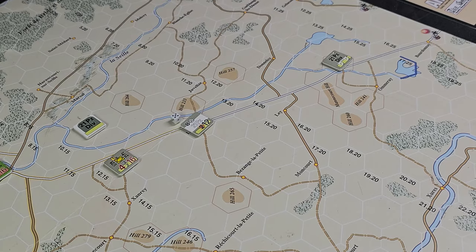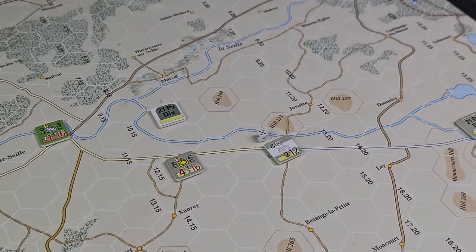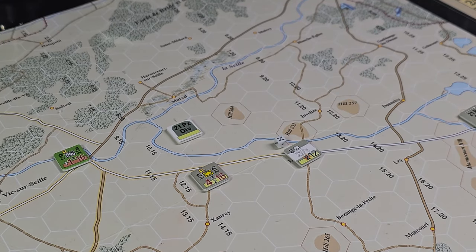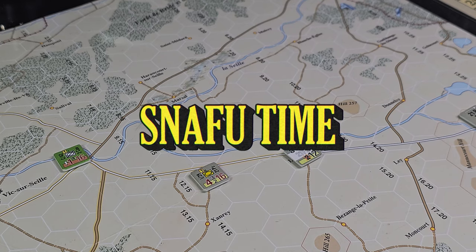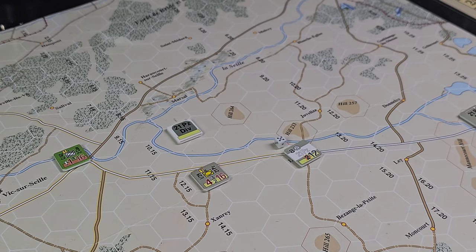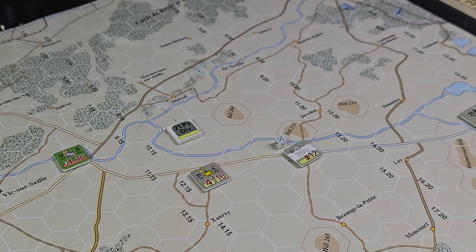Now we're ready to do the most important roll — the snafu roll — to see how many units we can activate and whether we get a partial activation. We roll two dice and check snafu table modifiers. I've pretty much set this up to be very friendly. From the way I see it, we're at plus two because we have fresh fatigue and an optimal distance MSR. So I believe that's plus two on the snafu roll. Let's go ahead and roll — that saves us from a fail.